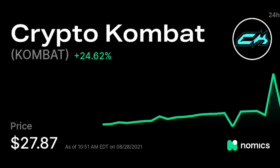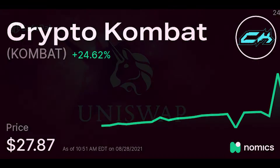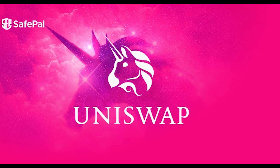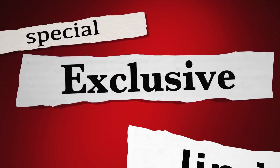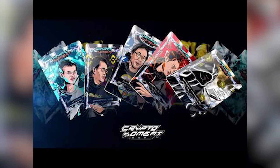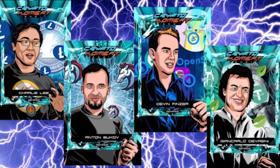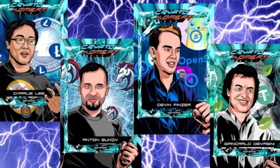For every 0.00007 LP staked, the user receives one LP VOMBAT per day, and the maximum number of daily LP VOMBATs is limited to three, with a max stake of 0.000021 LP. These in-game tokens, available only to liquidity providers on Uniswap, are required to mint new exclusive cards from the History of Bitcoin collection. The super limited series will be dedicated to the most important stages of Bitcoin history — only 63 units in total, three copies for each of 21 unique cards. In the future, cards from the History of Bitcoin series cannot be obtained in any other way, which creates additional value for them as rare NFTs.